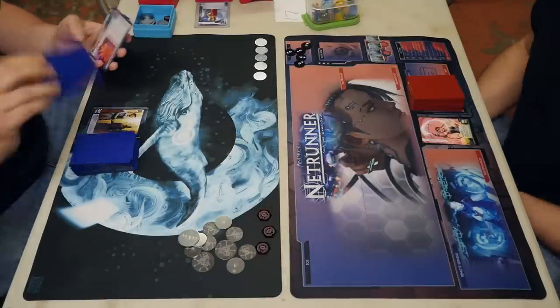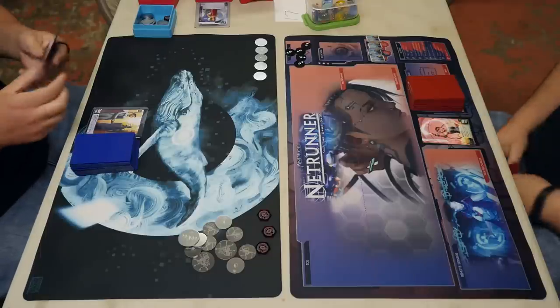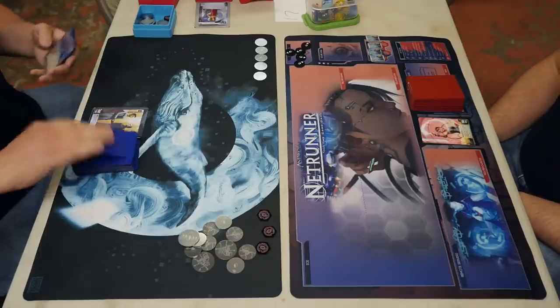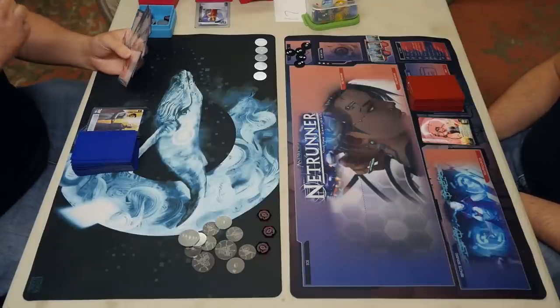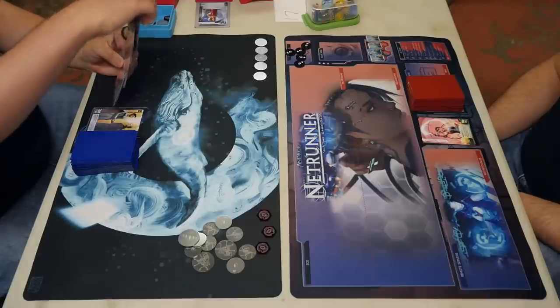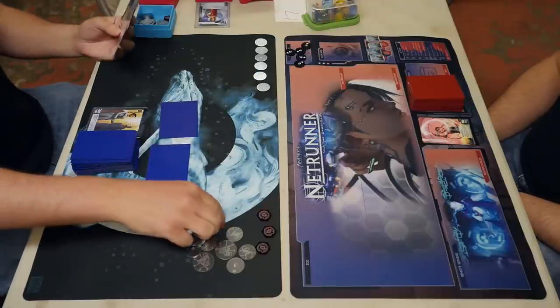There's plenty of wolves too — dog decks. The problem is that some cards are on the runner side and some are on the corp side, but eventually someone can run two dog decks — a pair. Your runner deck's got Keymasters, your corp deck's got Fenris, and let the games begin.